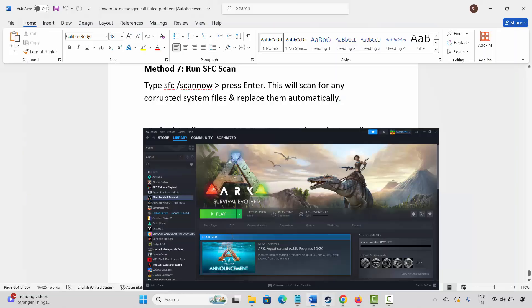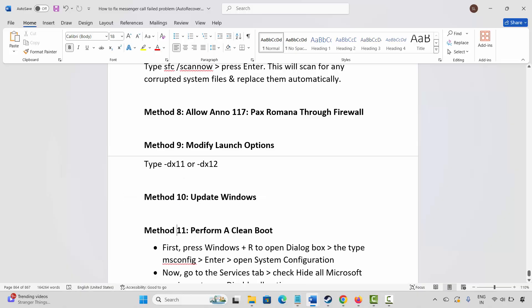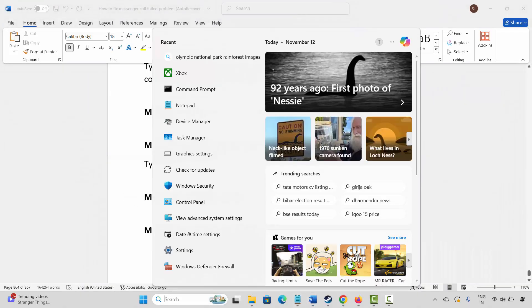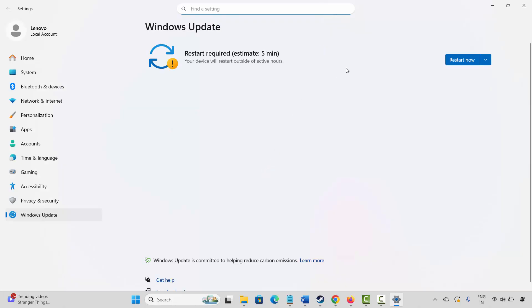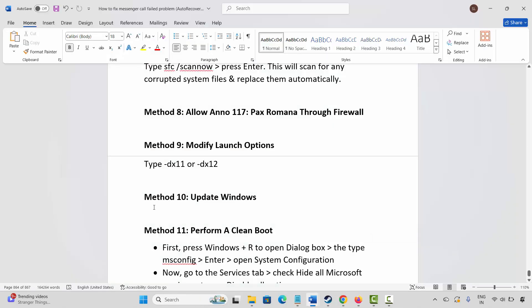The next solution is to update Windows. Go to Windows Search and search for Check for Updates. This will take you to the Windows Update page. Click on Check for Updates — if any update is available, install it. Then launch the game and check if it is working or not.